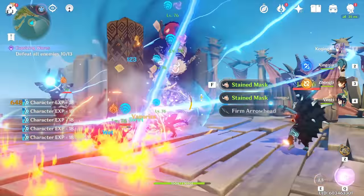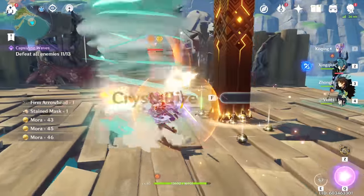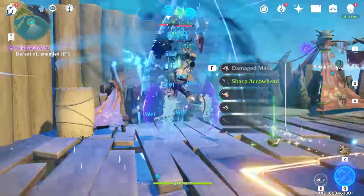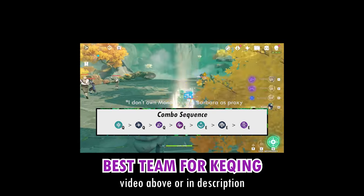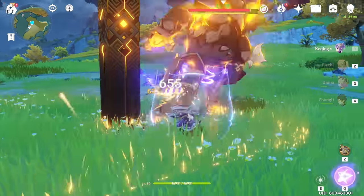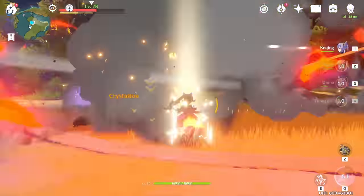I haven't attempted floor 12 since I need to build up a proper pyro lineup to clear that floor. I will be covering both the Electro Keqing build and the Auto Keqing build, and with the help of the reference document written up by r/Keqingmains, I'll be sharing my favorite artifact sets and weapons to run on both versions. Auto Keqing seems a lot more free-to-play friendly because her team comps are relatively cheap and her ideal weapons are also pretty accessible.